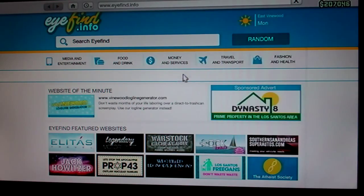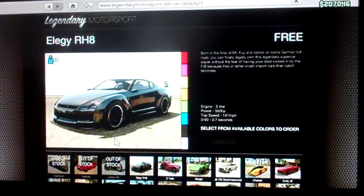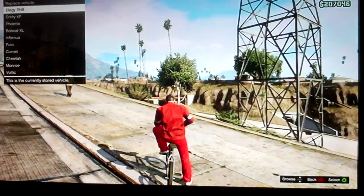This way was not with the BMX bike, so I'll tell you what to get if you want to get the BMX bike color. You're going to go to Legendary Motorsport. You're going to get this LRG R-HG, which is free. And you're going to pick what color bike you want.